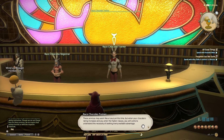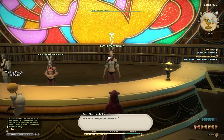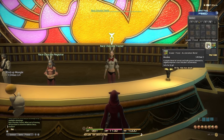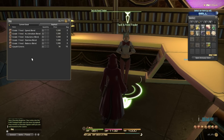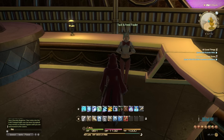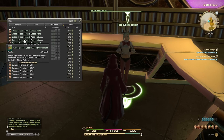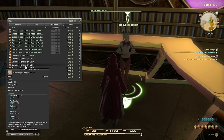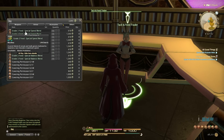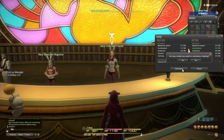You can also train your Chocobos by feeding them. Head over to the Tack and Feed trader in Chocobo Square and you'll notice she has a whole bunch of grade one to grade three feeds. Each blend will level up a specific stat — whether it's acceleration, cunning, endurance, maximum speed or stamina — depending on which grade you buy. Purchase the feed, head over to the Chocobo trainer, and feed your Chocobo there to level up whichever stat you wanted.